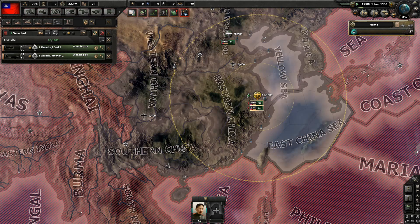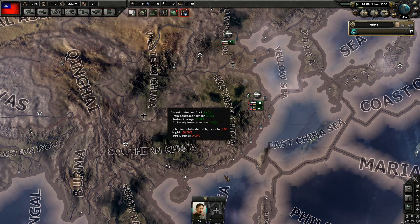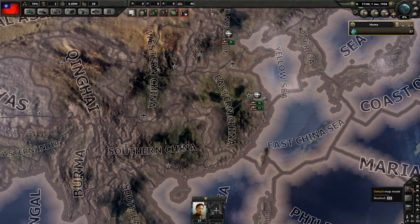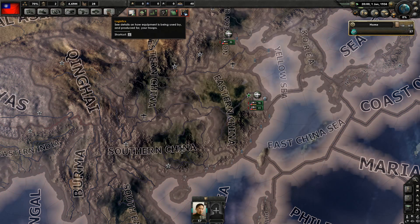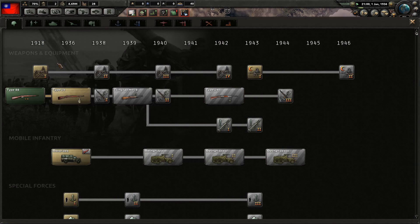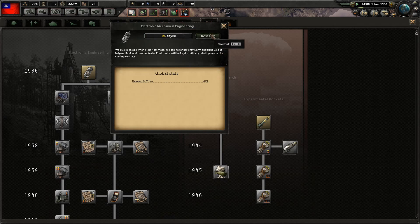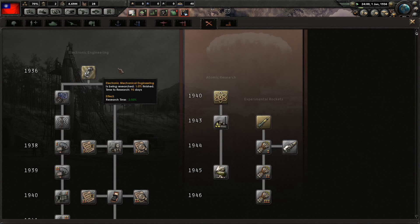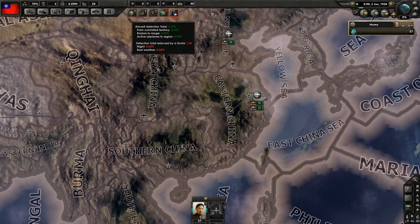Let's see how many planes we have — we've got 85. Is that all of them? Just 85? Okay. Let's go ahead — we only have two research slots, which kind of sucks. I think we'll probably go with engineering and construction — well sorry, basic machine tools.